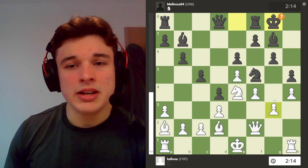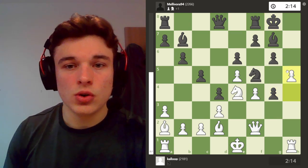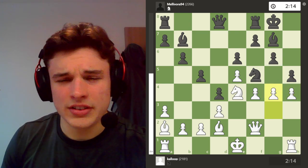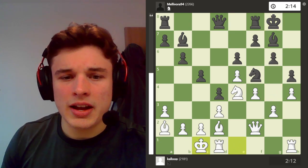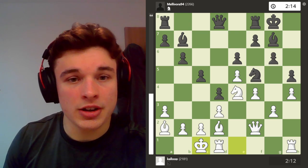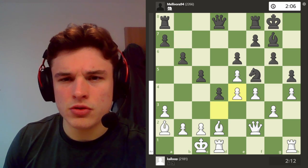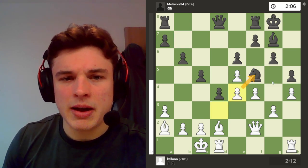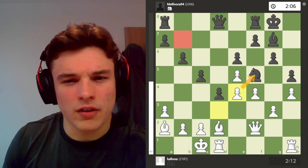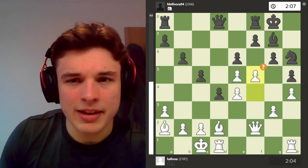The computer considers that a miss — it wants g4 straight away, and after h takes g4, h5 just blasting the kingside open. But I castle because I want to get this rook into the game to help out with that same idea. My opponent takes on e4, which I thought was a very strange move because I now take back with tempo. Whilst my knight was a nice piece, his bishop was also very nice because it x-rayed my rook. And now when he moves his knight, I play f5.